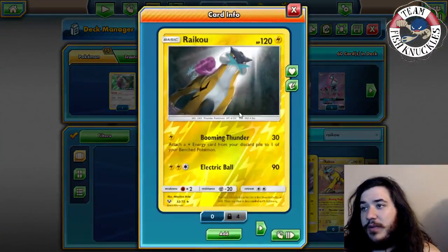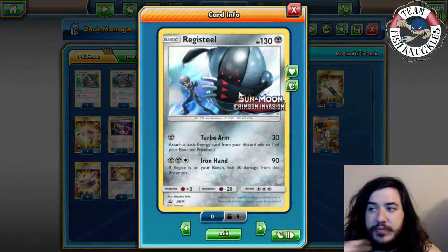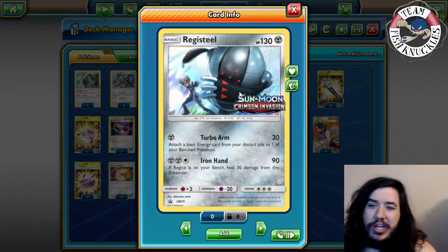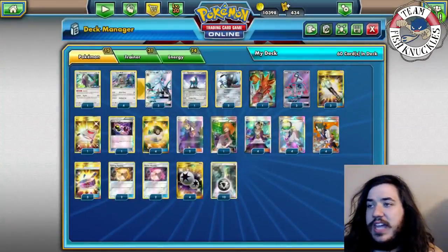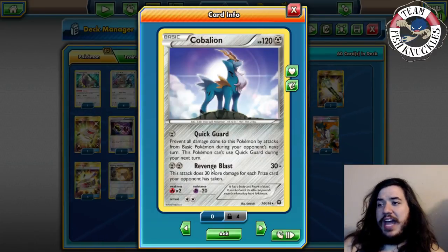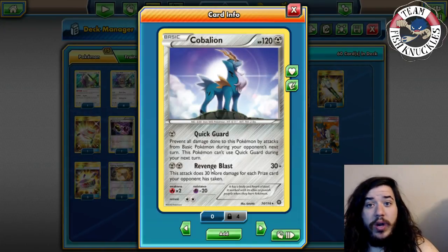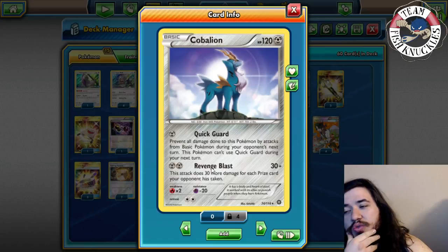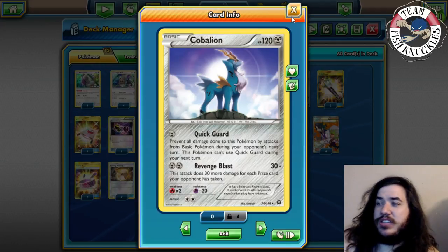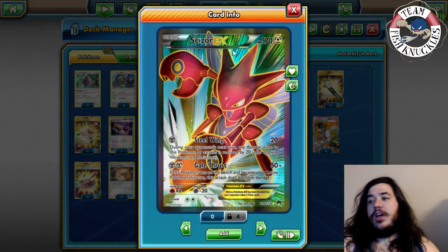Today we're using Registeel. It has Turbo Arm for 30, attaching a Basic Energy from the discard pile to a Bench Pokémon, and Iron Hand for 90 - though we're not really using Iron Hand much. We also have Cobalion, whose Revenge Blast does 30 plus 30 more damage for each prize card the opponent has taken. Once they've taken five prizes, you do 180 out of nowhere.